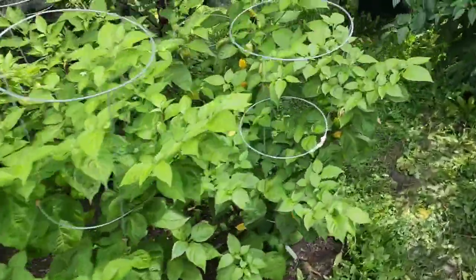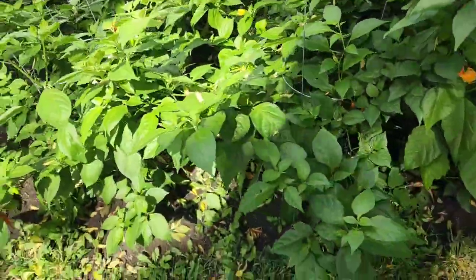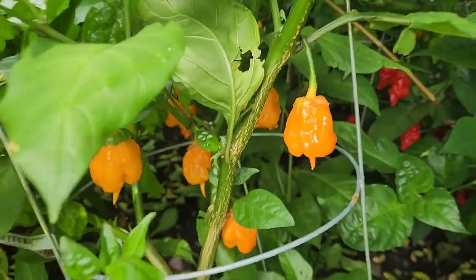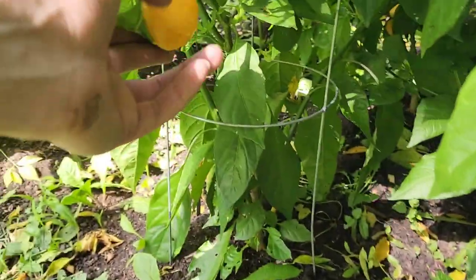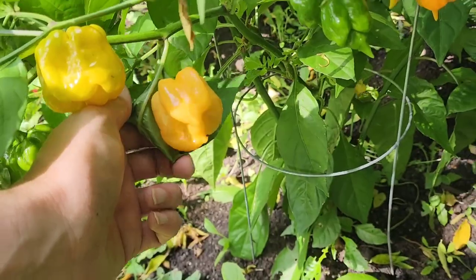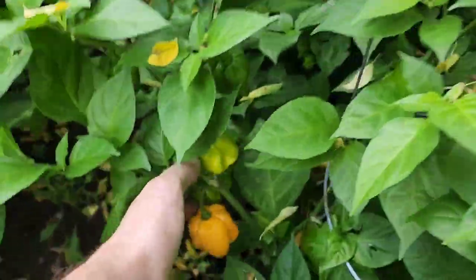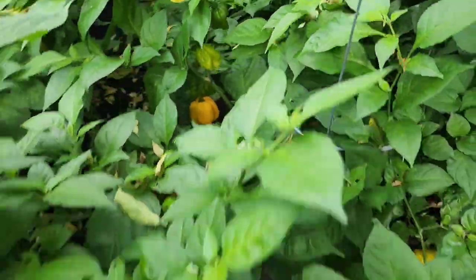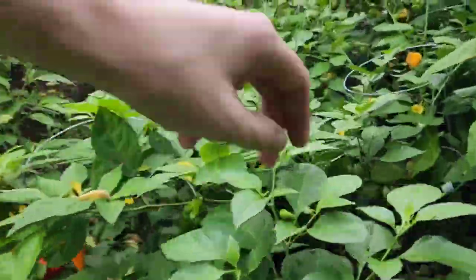All righty — we have some seven pot sheridan. Bubblegum — that's what most of them look like. We have some peach ghost or peach goat geo 80 — big, huge pods on those. Then we have a beast — bahamian beast which is the red one, and then the yellow one is also planted as one but it might be a cross.